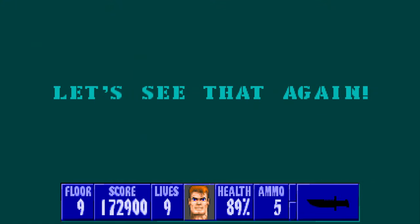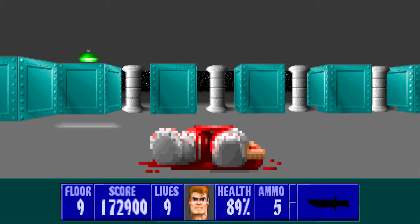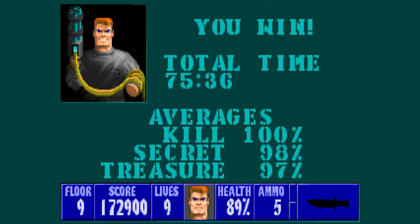Let's see that again. In some ways, you hate him most for setting up the bloomin' mutants. But anyway, you win. Total time is 75 minutes 36. It would be a lot faster if it wasn't for the damn Ardwolf maze. But there we go. So the averages: 100% kills, 98% secrets, and 97% treasure. That's because of those damn things — you can't finish Ardwolf and get all the treasure and extra lives. Anyway, let's just get to the next one.